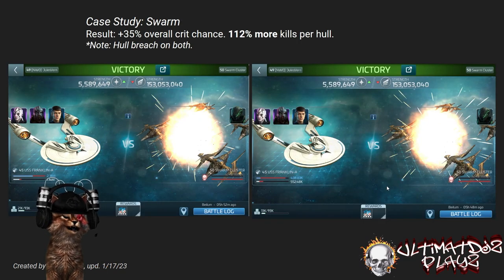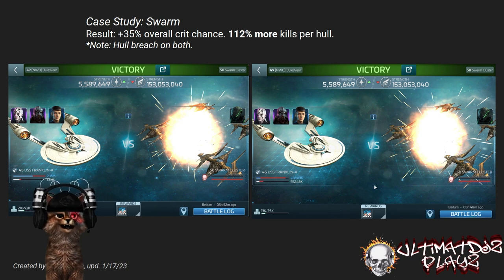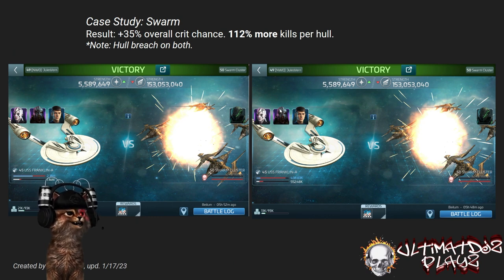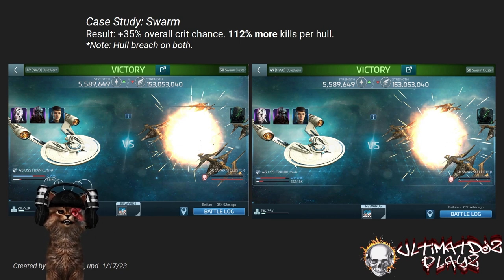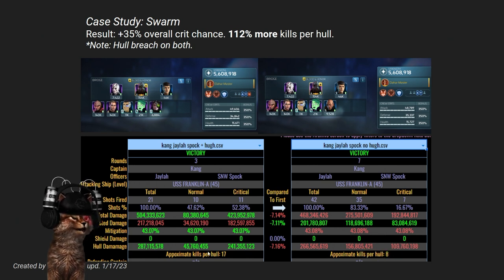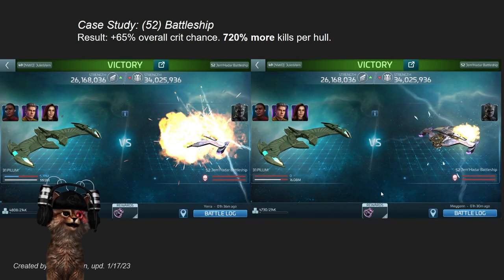Let's take a look at Swarm — a lot of people are doing Swarm all the time. You've got your Franklin here, and by intent he's running Kang in the captain's chair, meaning loot gain isn't quite as important as getting that extra ability out of Kang's captain's maneuver. We still use Spock and Jayla. Down in the analytics we see 16% crit without Hugh and a whopping 52% crit chance with Hugh. Over several hostiles, he's basically doubling your kills — eight kills per hull up to 17 — running Hugh under deck.